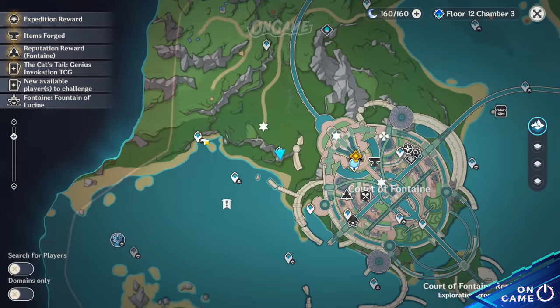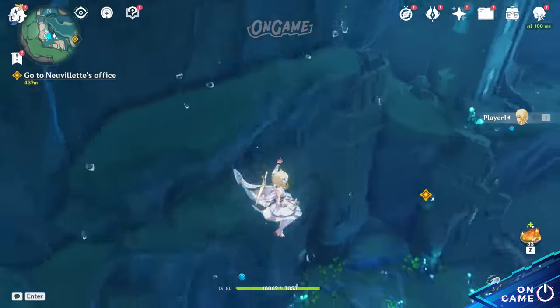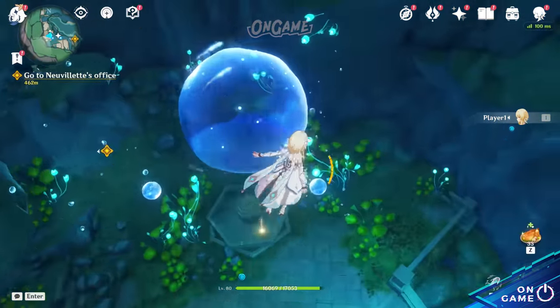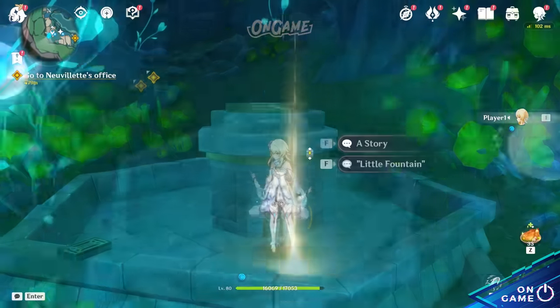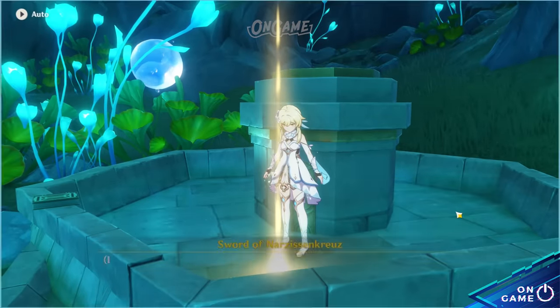After finishing all the quests, teleport to Annapopsis and head down to the Fontaine. In here you can change your Sword of Narcissian Christ's alignment and refine the weapon.